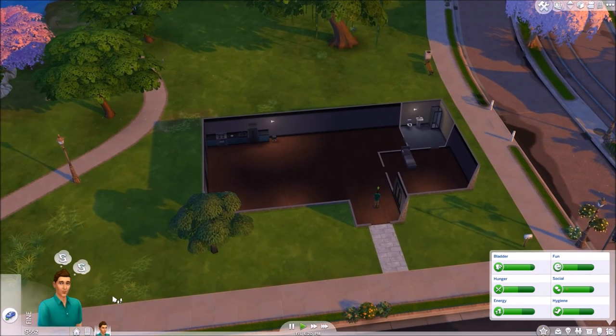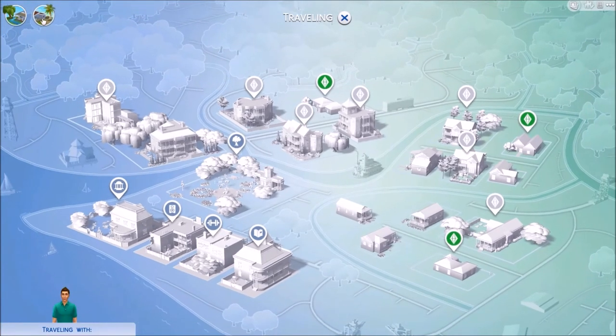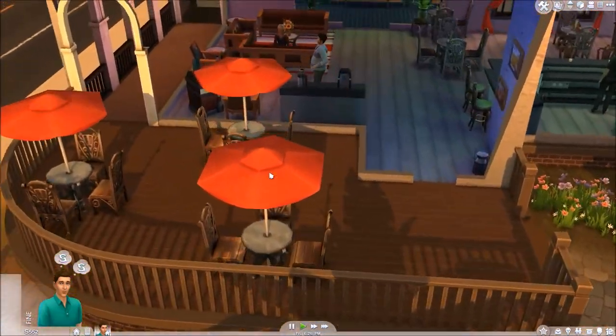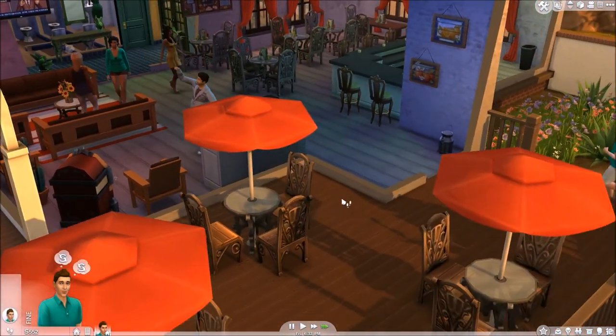We'll go to the club — actually, let's travel to Oasis Springs, the other neighborhood. We'll go to the bar. Again, try to meet some people, make some friends. We'll head back home, and that'll be the end of the episode. Let's go dance, let's get our dance on.